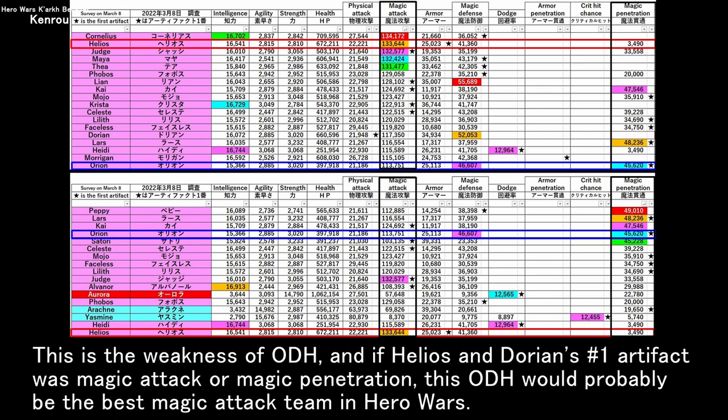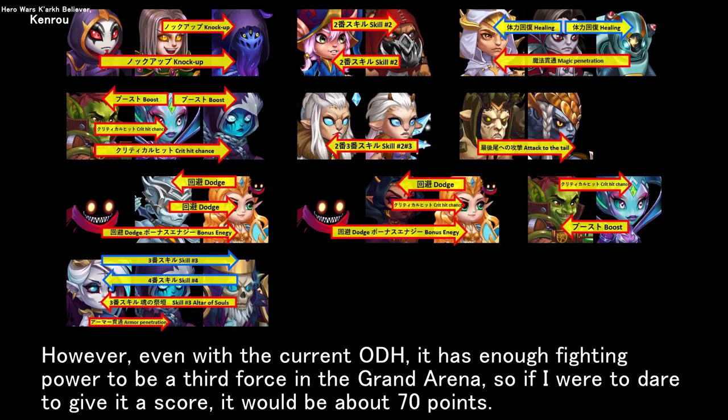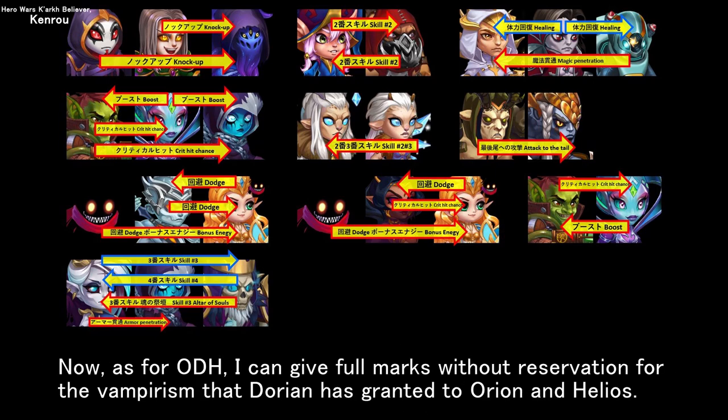This is the weakness of ODH. If Helios and Dorian's number one artifact were magic attack or magic penetration, ODH would probably be the best magic attack team in Hero Wars. However, even with the current ODH, it has enough fighting power to be a third force in the grand arena, so if I were to dare to give it a score, it would be about 70 points. As for ODH, I can give full marks without reservation for the vampirism that Dorian has granted to Orion and Helios.